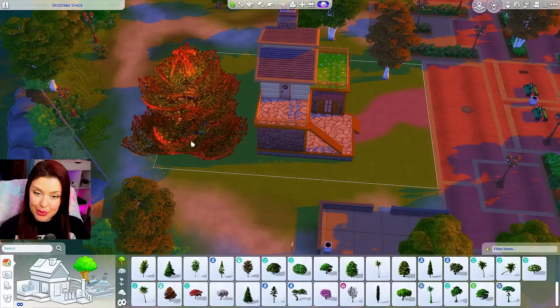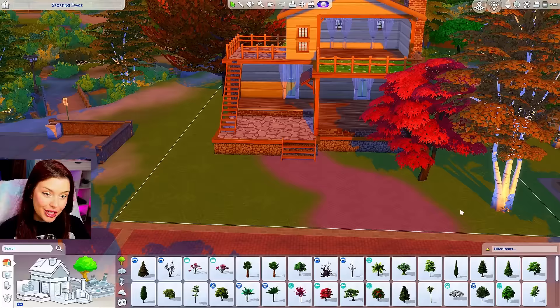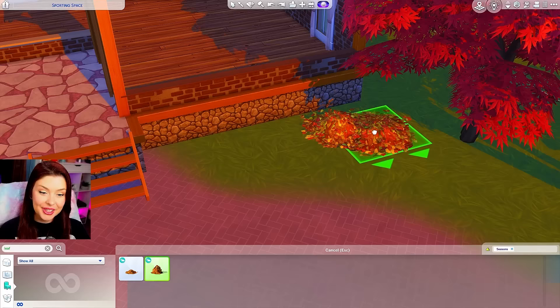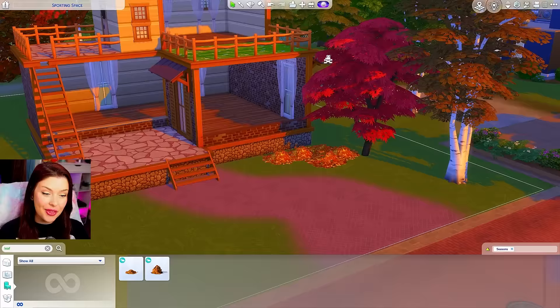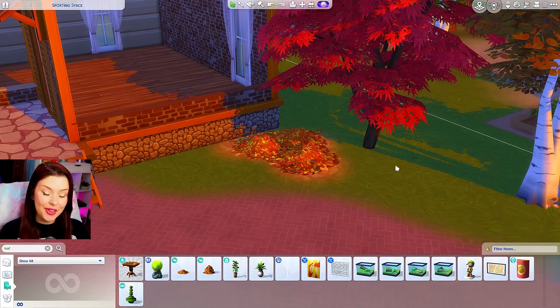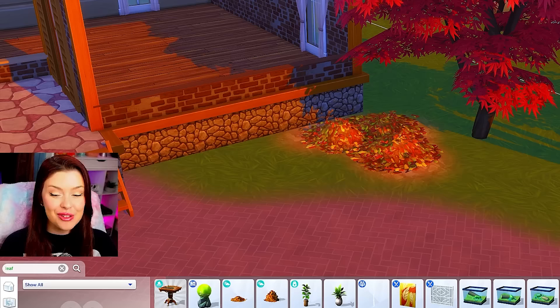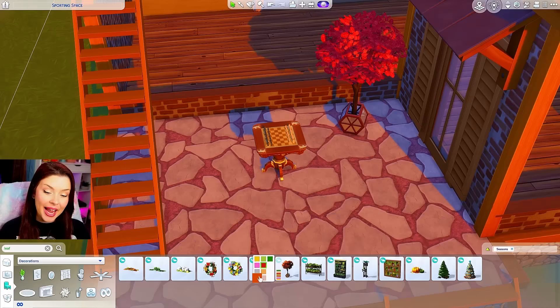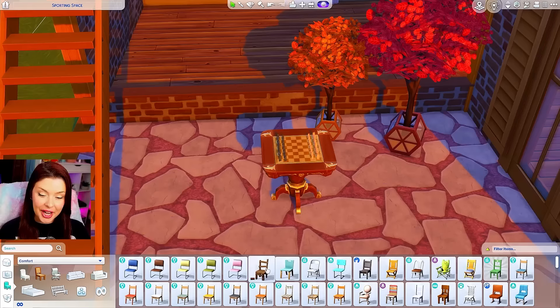We can put one nice and close in the back here. Snowy Escape has some red trees too. I'm going to open up debug because I want to get the pile of leaves from Seasons to put in here — these are going to go absolutely everywhere. I really wish we had a terrain paint with leaves built in, because in the fall in the game they have a leaf pattern on the ground. Right here, I'm going to turn this part into a chess area and add these red and orange trees from Seasons to make a cute little spot.